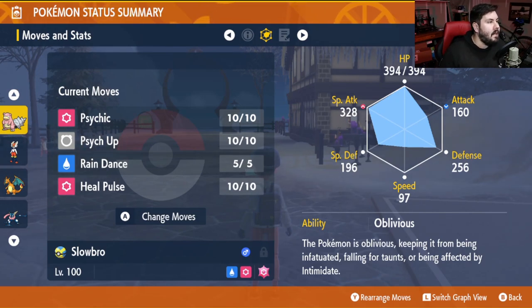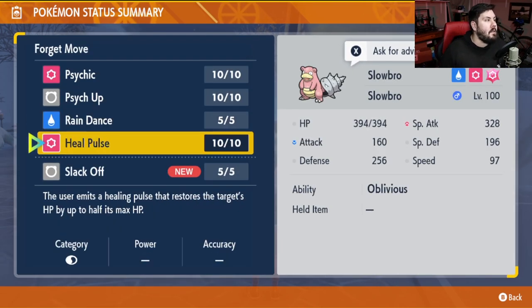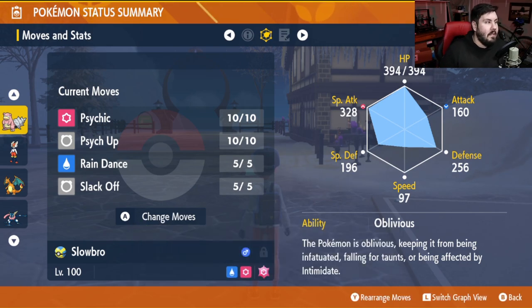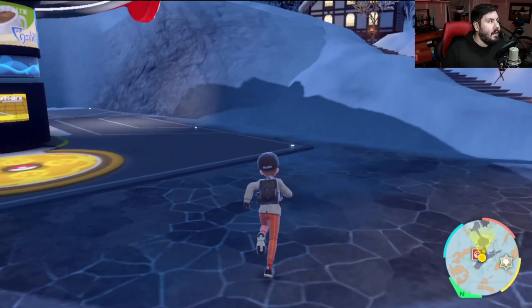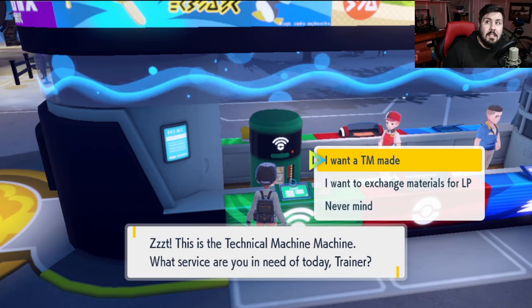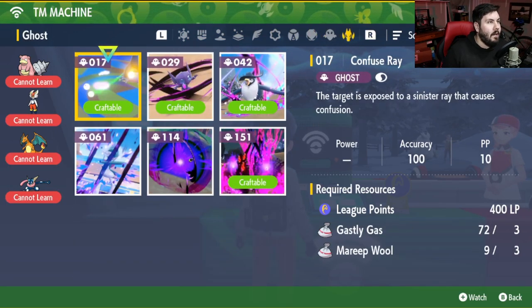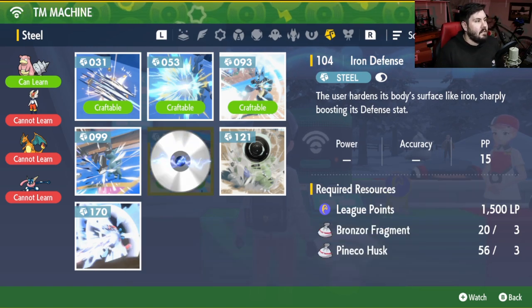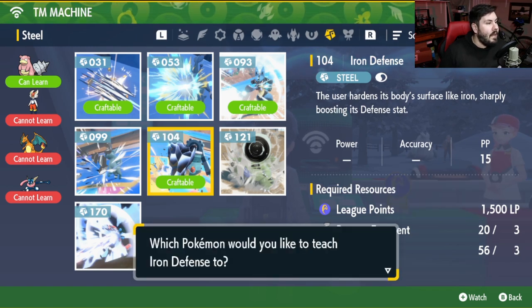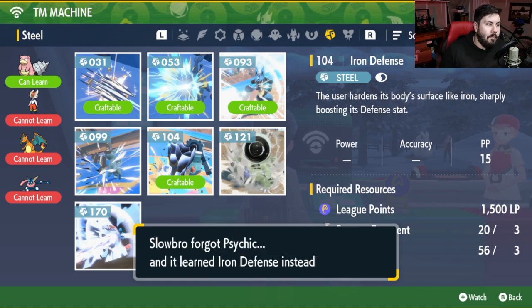Looking at Slowbro's moveset, we have four very specific moves we need, and unfortunately he only has one move he can learn naturally. We're going to replace Heal Pulse with Slack Off, which is the only move Slowbro can learn naturally — everything else we have to learn via TM. The first TM we need is Iron Defense, found under the Steel type. We're going to craft Iron Defense and teach it to our Slowbro, replacing Psychic.